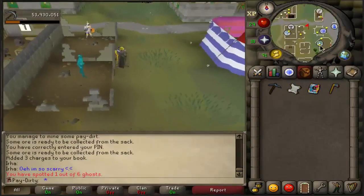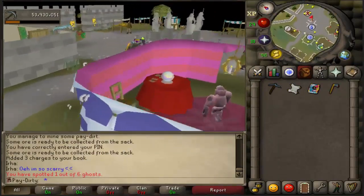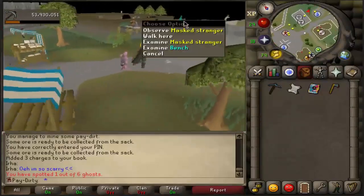All you have to do is spot and observe six of these masked strangers. I've done that, so all you have to do is get six of these - observe six of these masked strangers. One is at this fountain.